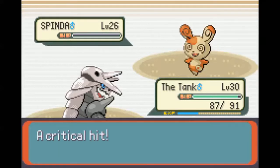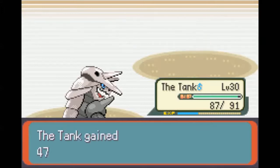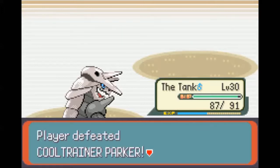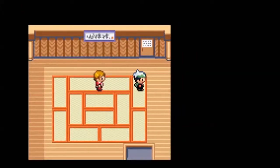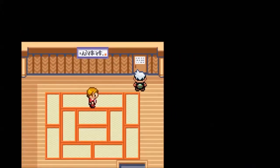I wonder why this was the Confusion room if it was trying to use Focus Punch. That's weird. It doesn't get to Focus Punch or anything, so that's good. Strength room? That's fine, I'm not worried about that one.